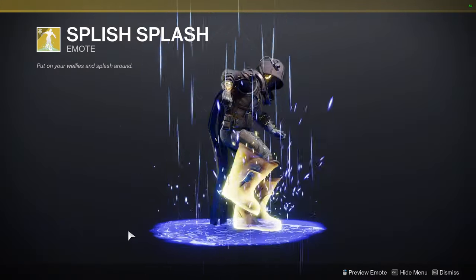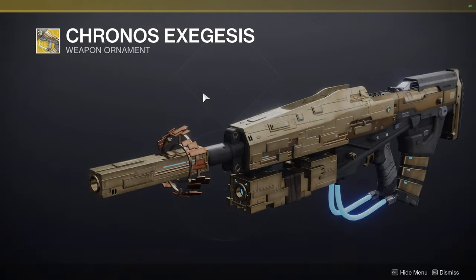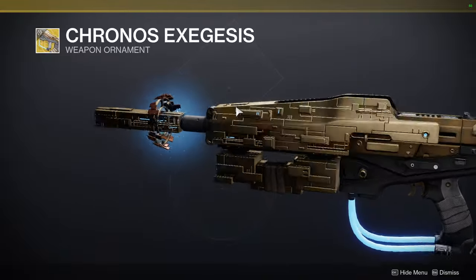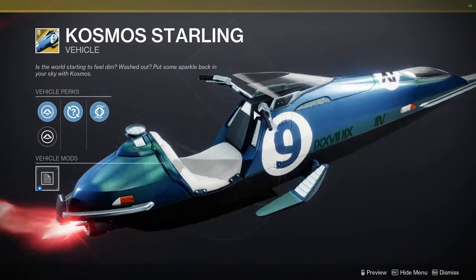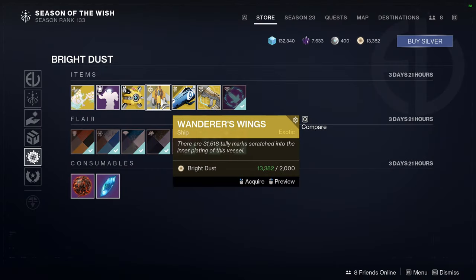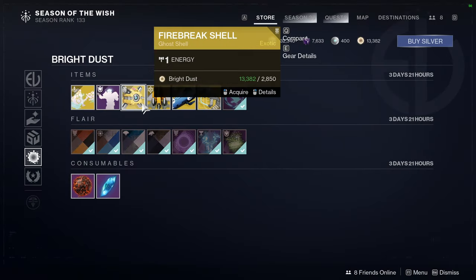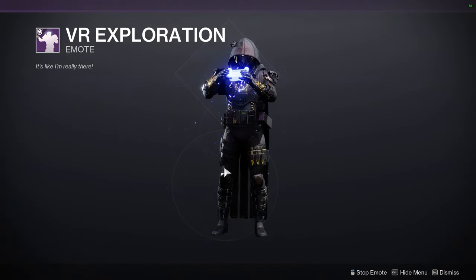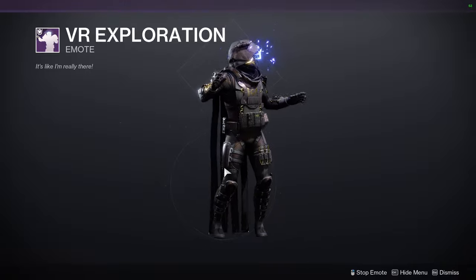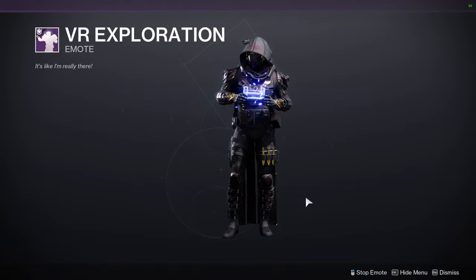Splish Splash — yep. For the stuff at the bottom, we have Kronos Exegus, which I'm not the biggest fan of so I'm not going to be picking it up. It does look cool — it's just not my style. We have Cosmos Starling, which looks pretty cool. Wanderer's Wings, which also looks pretty cool. Fire Break Shell, which does not look cool. And VR Exploration — that's actually a pretty funny way to get out of the emote.